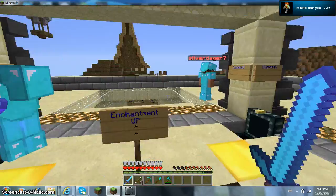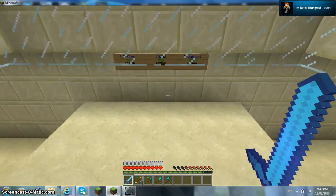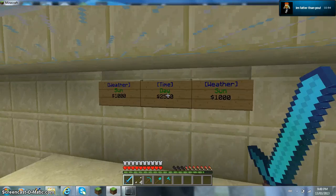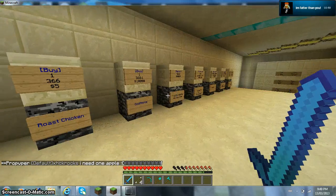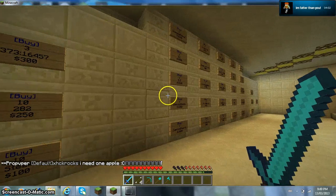This is where you spawn. If you want to change stuff to your preferences, there's — you can set the time of day and weather. And here's the shop and stuff, and here are the warps.